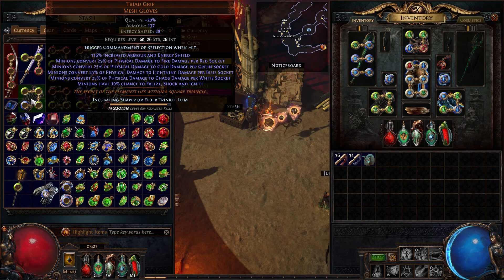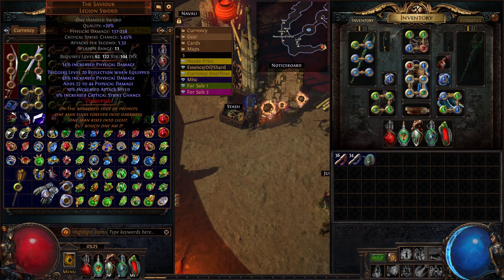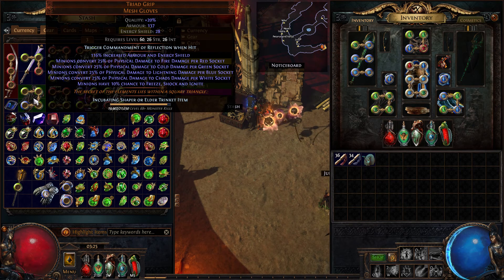It actually can be really, really good on some builds. For instance, melee builds that might use the Savior, because the Savior makes two clones of you and then the Commandment of Reflection would make a third clone. So if you're attack damage based, it's actually really good. For me, it's just kind of funny, so that's why I've been running it.